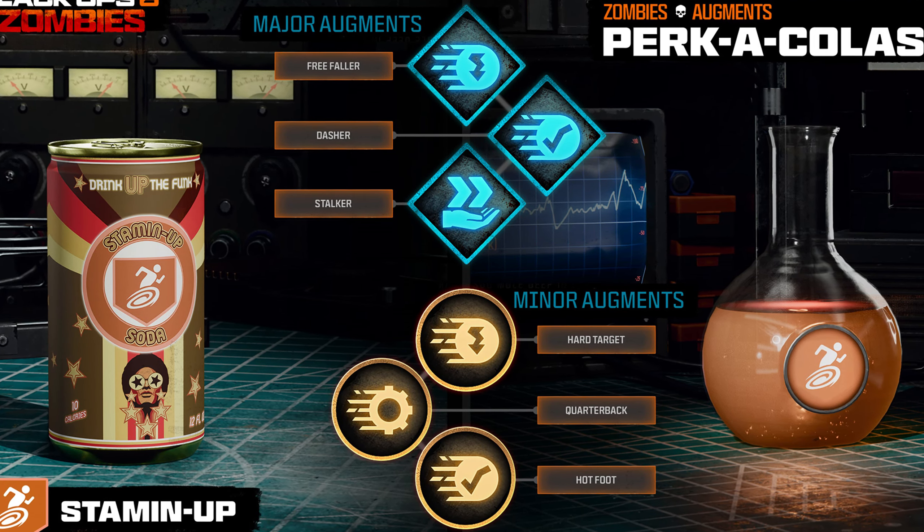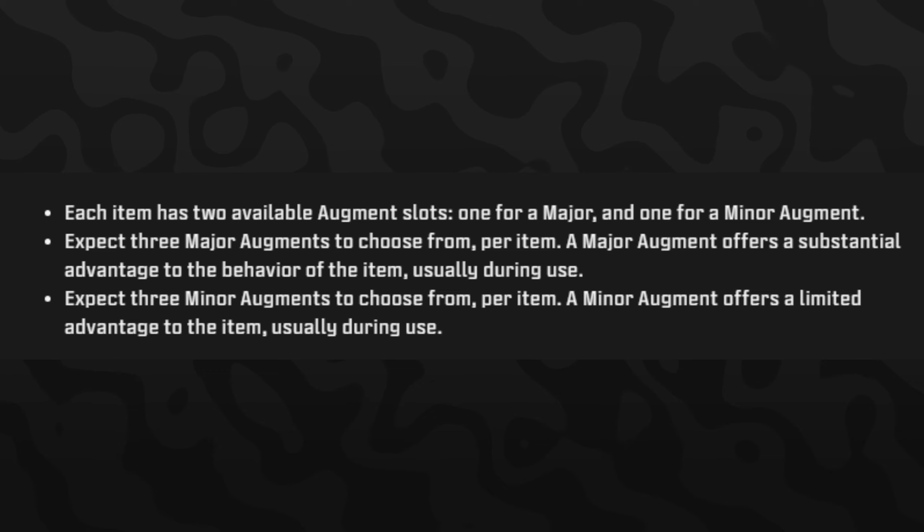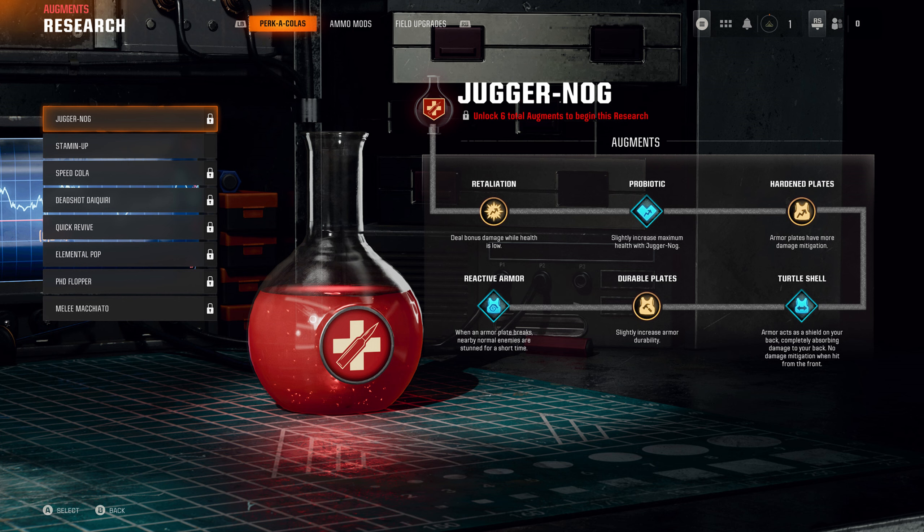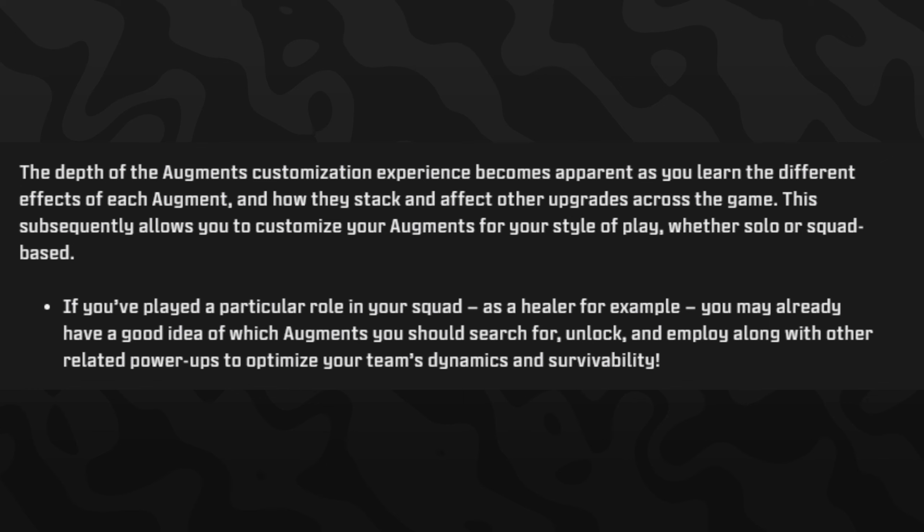Expect three major augments to choose from per item. A major augment offers a substantial advantage to the behavior of the item, usually during use. Expect three minor augments to choose from per item as well. A minor augment offers a more limited advantage to the item. The depths of augment customization become apparent as you learn the different effects and how they stack and affect other upgrades across the game, allowing you to customize your augments for your style of play, whether solo or squad-based.